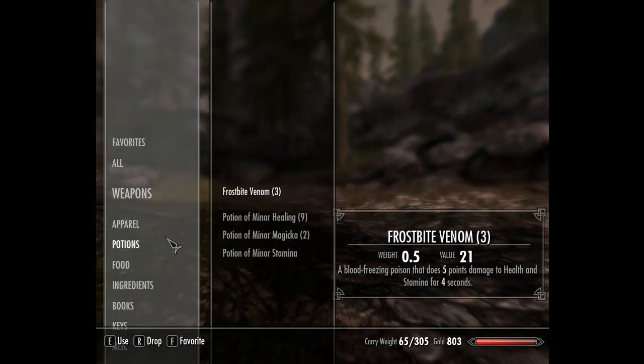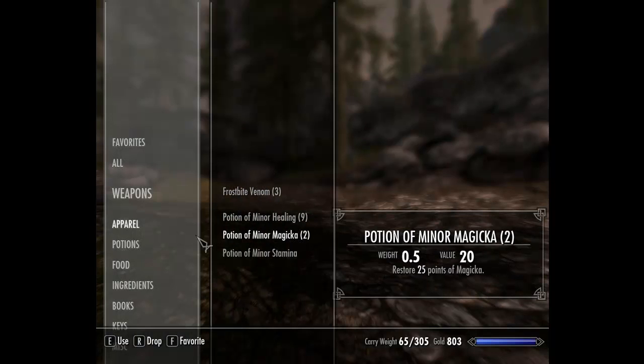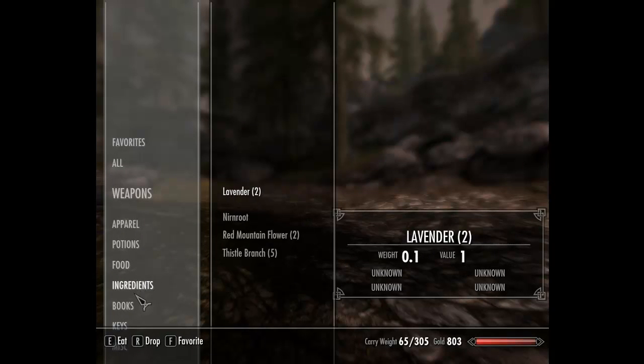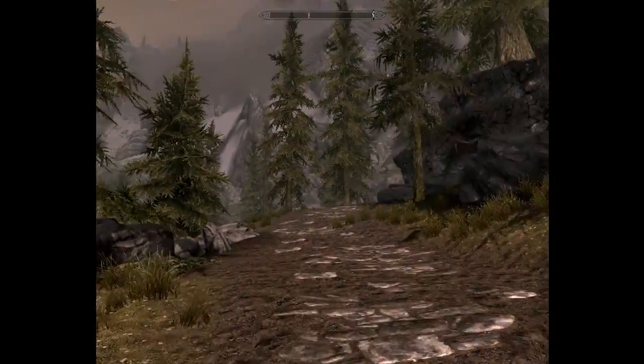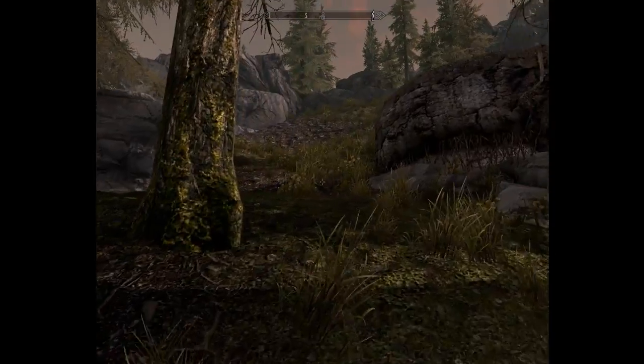I'm going to check my inventory, see how I'm doing for potions. Nine healing — that's good. Magic's good. Now, the ingredients in this game — I know in Oblivion you automatically knew the first two effects, but here it's all unknown. You can try to make potions and it might work, might not. Or another way to know is to just eat it, see what happens, and then you learn. I'm not going to eat that one because it's rare. So restore magicka, resist frost — okay. When I get to an alchemy table I'll know what those do and I can use them.